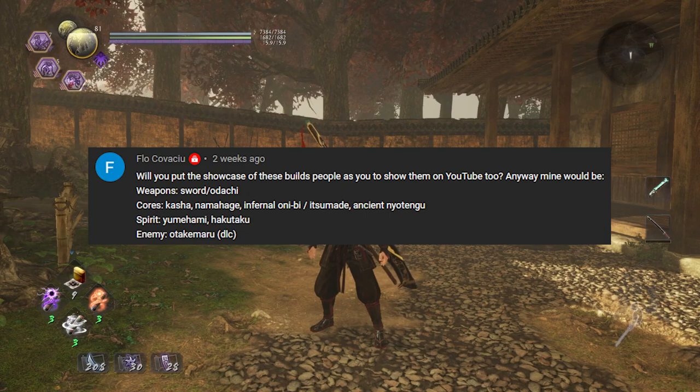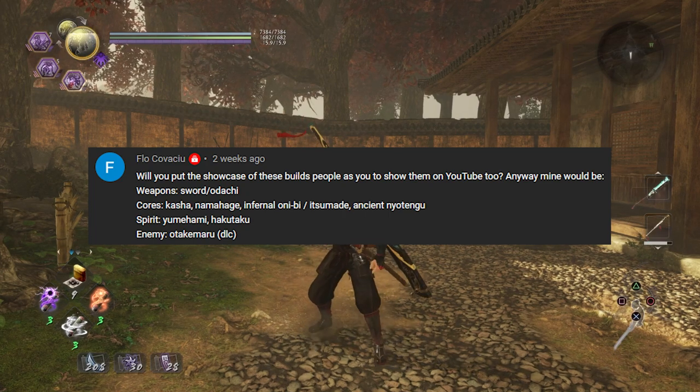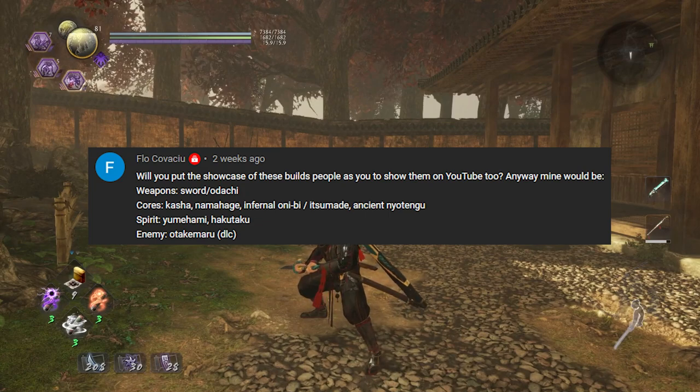Definitely provide your input and put it in the same format if you can, as this person has. They requested that I use sword and odachi, and you can see the soul cores on the guardian spirits. I will later be fighting the first samurai version of Otakimaru.